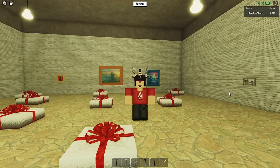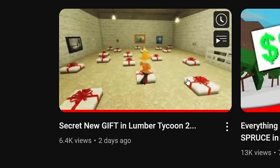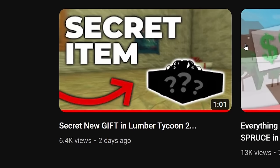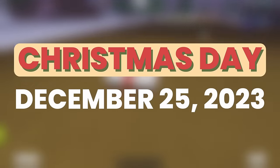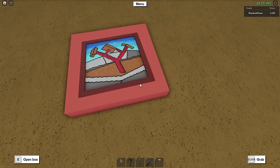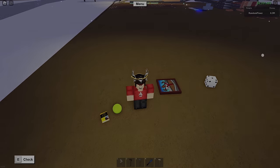It definitely took a while for the community to figure out that this alternative gift version was actually being sold in the store, but eventually people got wind of it and a few smart people decided to stock up on it, likely because of Electro's video, which was uploaded not too far before its removal from the shop — literally just a matter of hours. Fast forward to Christmas Day, December 25th, 2023 — everyone opened their gifts in Lumber Tycoon and found that the alternative version opened up to be completely identical to the other ones, so it seemed like it was all for nothing.